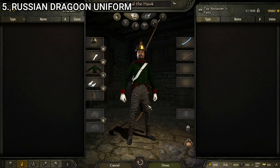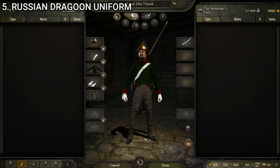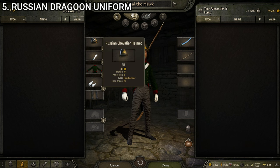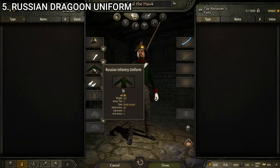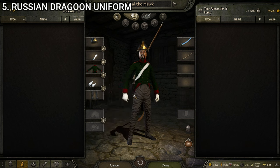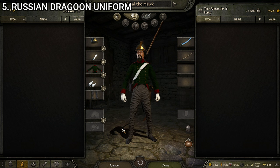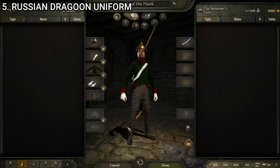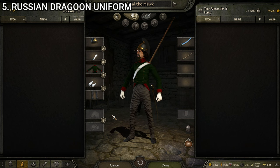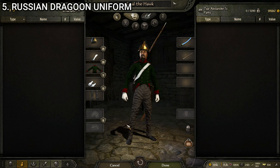Next up we have the Russian Dragoon uniform. This one is interesting — most factions have a very well-defined dedicated dragoon uniform, but the Russian one is actually just a bunch of other pieces that people might not think go together. It's the Russian Chevalier Helmet, the Cavalry Bandolier, the Russian Infantry Uniform, the Officer's Gloves White, and the Russian Dragoon Pants. Russian uniforms are multi-purpose, and even though it says infantry, it works really well. It doesn't make my top five, but it's a solid enough looking uniform.